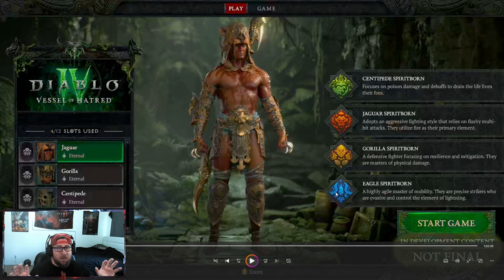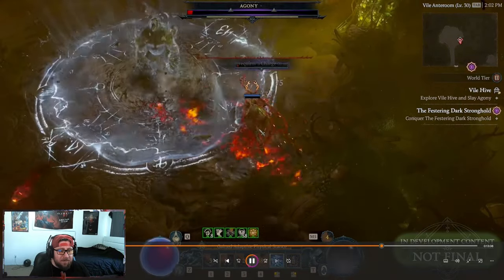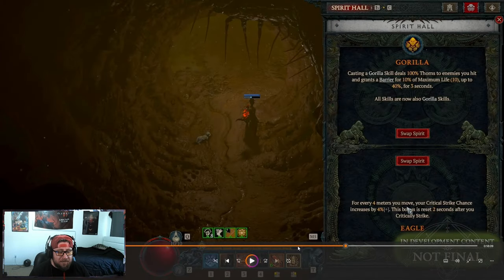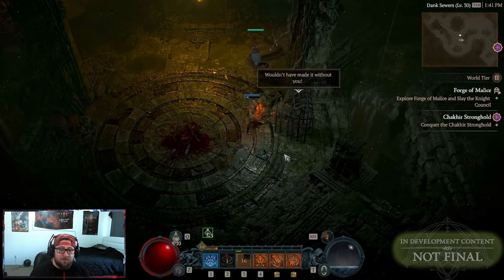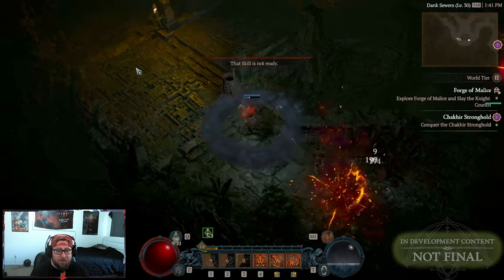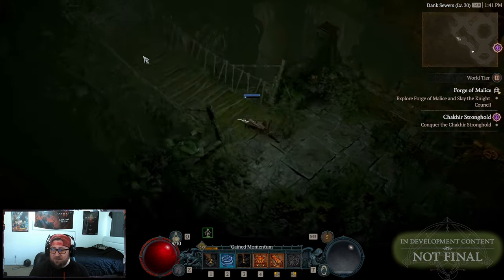The Eagle paired with Jaguar or Centipede is really, really good. Eagle was my favorite by far — not only do you get high mobility so you're all over the place, you have high attack speed, and pairing this with Jaguar or Centipede makes the build very, very good. The Eagle is probably the best AOE spirit out of all of them. The Centipede is very strong because of the poison you can apply and just move on, but Eagle was very, very good for AOE damage.